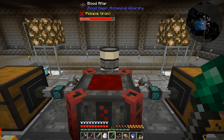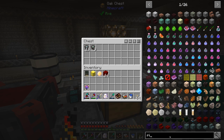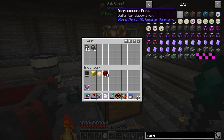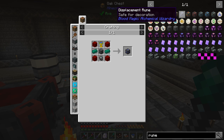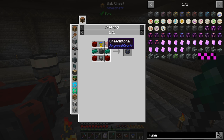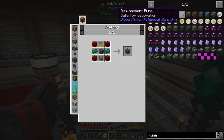It gets kind of expensive. We need these different imbued slates for the different runes. We're looking at making the displacement rune or the rune of capacity — either one will help us out and we'll need to make a few of whichever we choose. Both of those require the imbued slates and also require the dreadstone, which we got last episode.